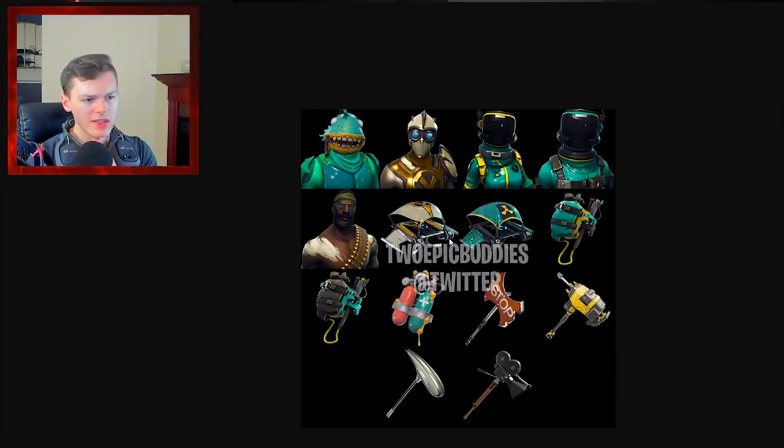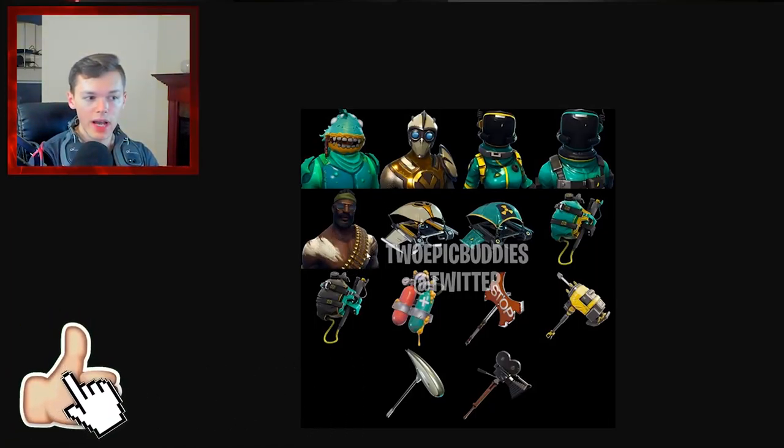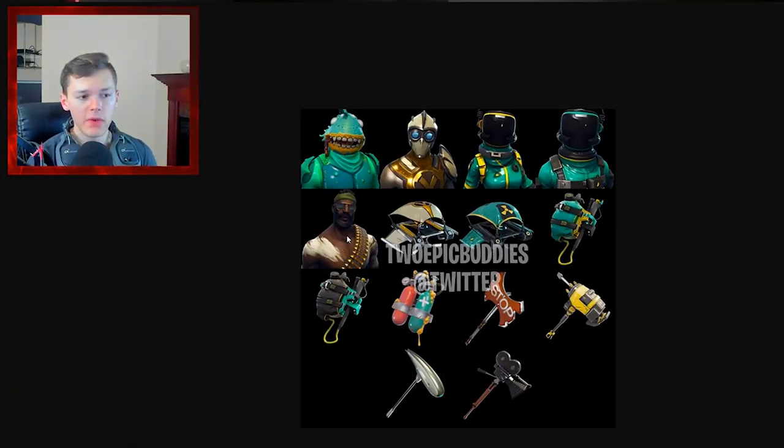Moving on to the gliders and stuff — we have sort of a not-quite X-Men type of theme, but it carries over from that character. It's like a gold sort of V shape or something. I don't know what his theme is, honestly. Maybe he's some sort of super villain or superhero, maybe a weird experiment. We did get that map update in Fortnite — we have the hero lair reminding you of an X-Men layout, and then we have the nuclear warhead over by Snobby Shores, which is like the villain base. We have a nuclear-style glider, which is pretty sick, so I guess that ties them all in.